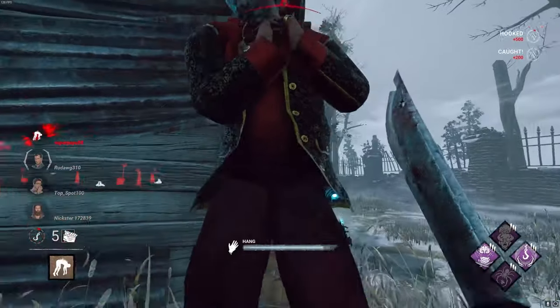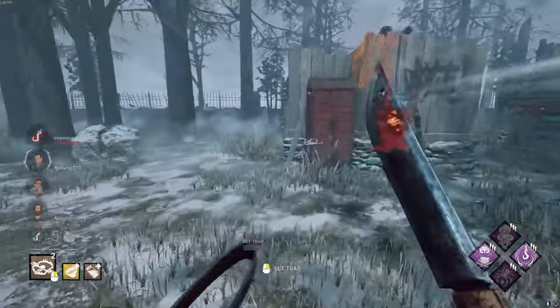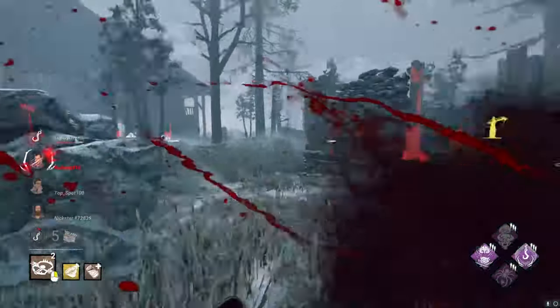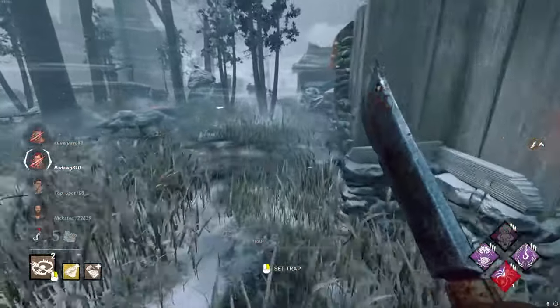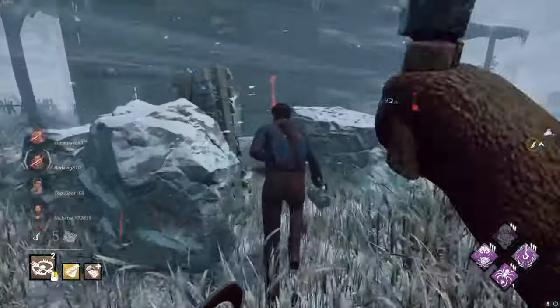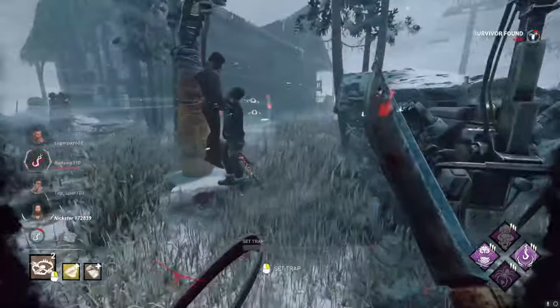There's a good three-gen over there, as well as somebody on this generator. Can I catch somebody here? Yes, I can. Hello, my friend. Oh, you're an obsession too, so I will break chase with you real quick — get a stack of Play With Your Food. Please don't run into that trap already, that would be terrible for you. Hello, good sir. I am very fast. I'll pick you up as well.